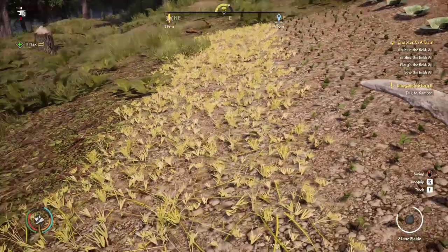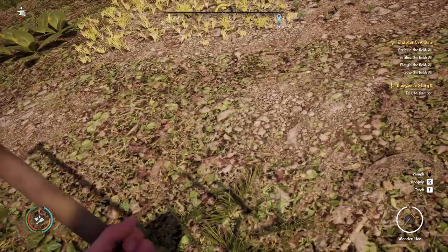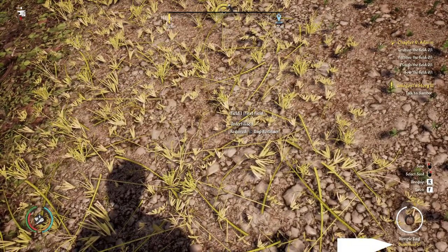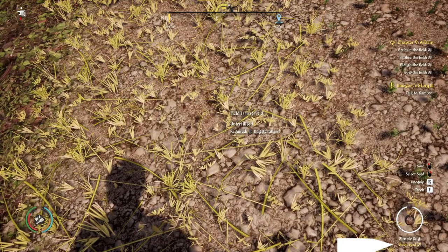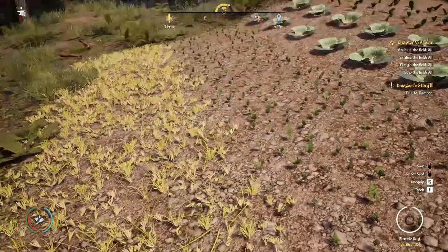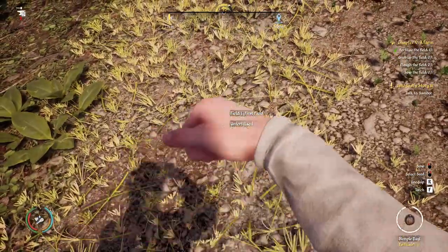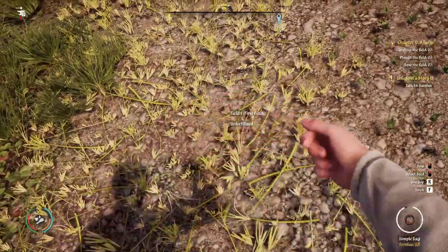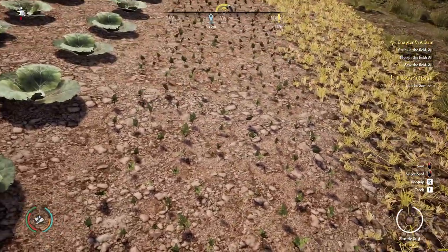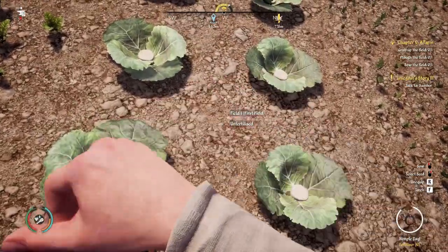There we go — all harvested. Now let's take out our fertilizer bag. Right now we have onion seed equipped, so we're going to change that to fertilizer. Right-click the field, go to fertilizer, and then fertilize the area that has already been harvested — we're putting fertilizer in this area here because we've already harvested these cabbages.